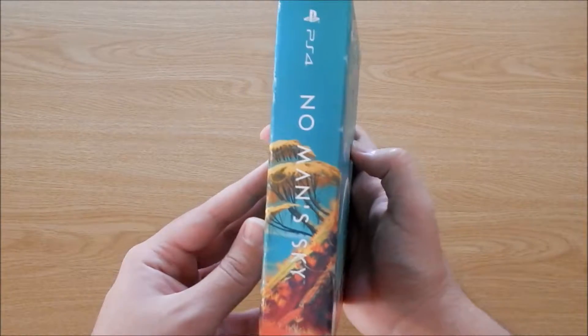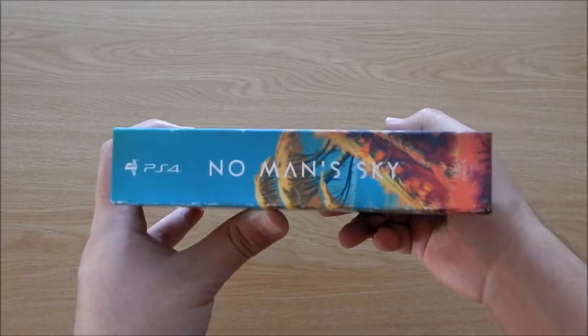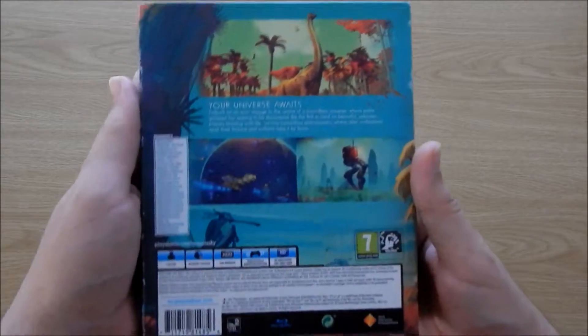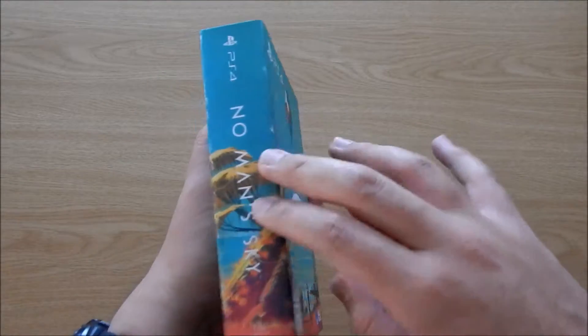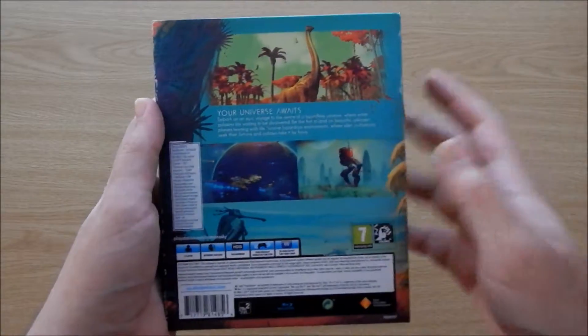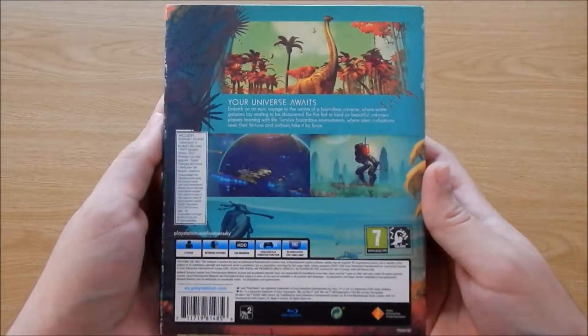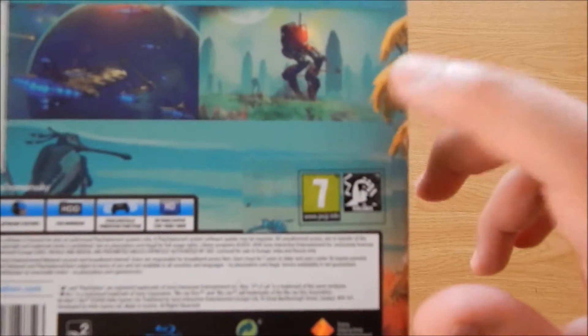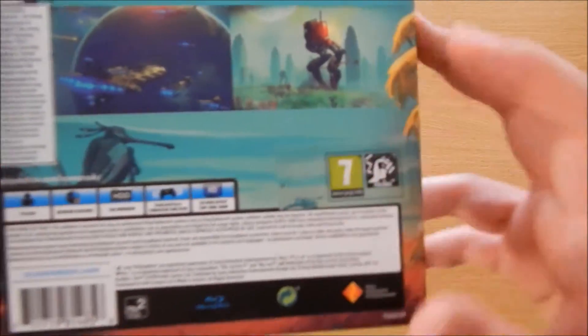Let's take a look at the spine, and then take a look at the back. As you can see, the artwork follows from the front all the way through the spine towards the back, which is very lovely. You can also note there is a sticker here — this is because there was an error on the printing of the actual box itself, so this is actually the correct age restriction, and the back has the old one.